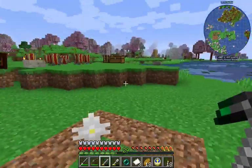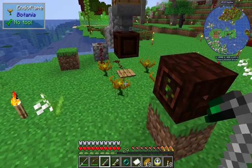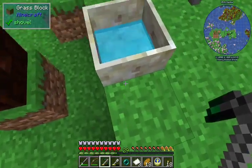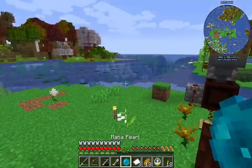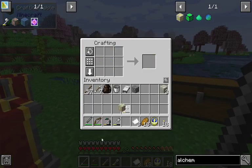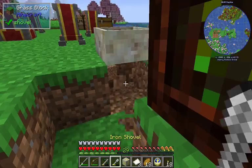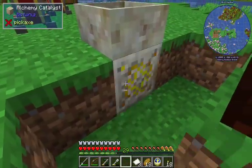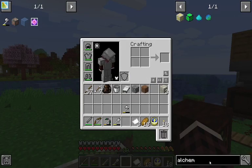All we really need to do is take our enderpearl and throw it into our mana pool that we've been fueling up through our endoflames with coal dropped out through our little system over here. The green checkmark over the arrow tells us that there is enough mana in the mana pool to turn an enderpearl into a mana pearl. Boom — there we have it! So let's make our alchemy catalyst. We got it. Now the way these things work, you have to place them under the block that your mana pool is placed on. And now we can throw things in there and transmute them via the alchemy catalyst.